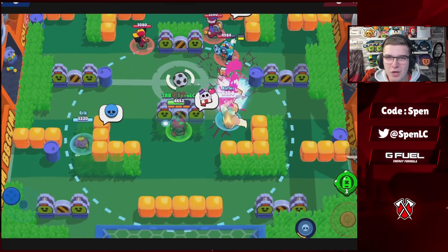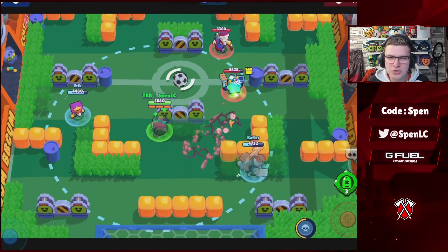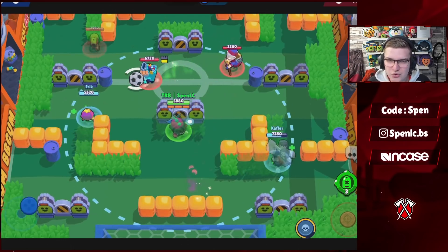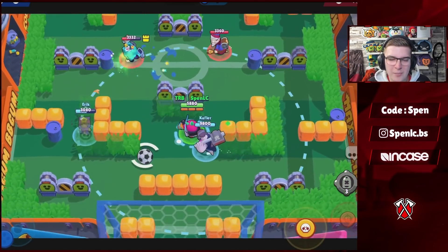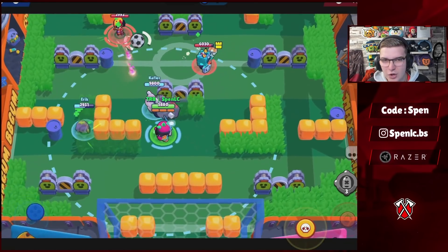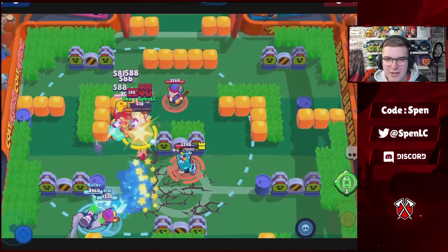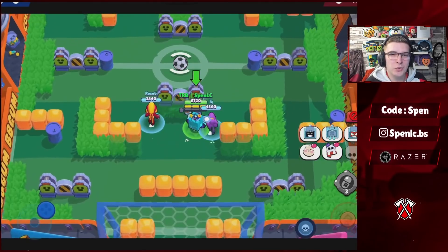Next up we have Buzz. In terms of star powers, Ice Sharp is going to be the better star power by far on most maps — you can just cycle that super so easily. You can use the extra stun star power on maps with a lot of walls where you know you're going to get your super, but Ice Sharp is just much better and enables you to cycle much easier. Buzz only has one gadget, which is actually really strong.